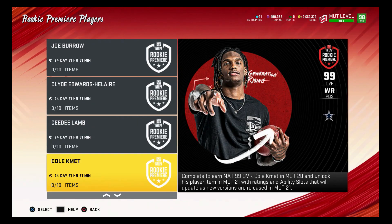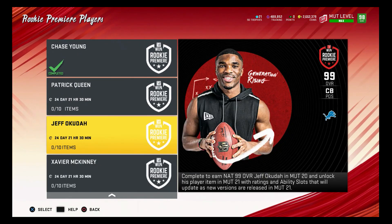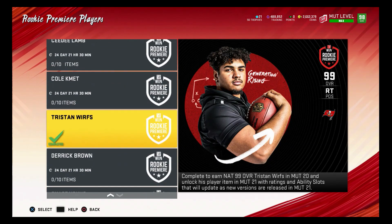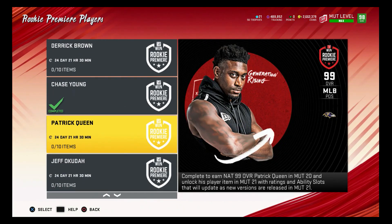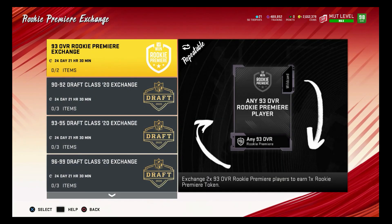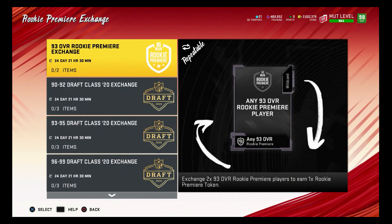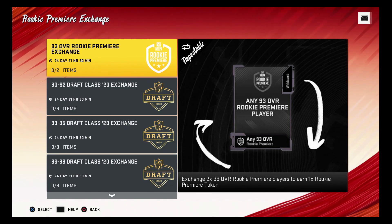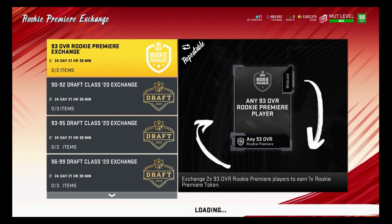I'm trying to finish these players out - I'll have all 77 overalls at the beginning of the game but I can upgrade them later, so it's not bad. I'll probably do Patrick Queen, Jeff Okuda, Xavier too. The only player I might skip is the running back, but once you've gone this far you might as well finish it. It's 25k per player, two players per token - so 50k each, about 500k per set. Right now I can do four sets with my 2.6 million, but I might not be able to do all of them.